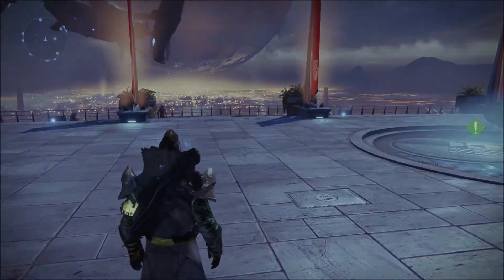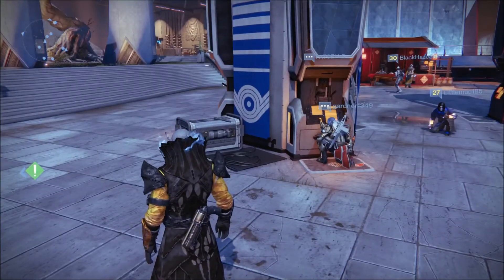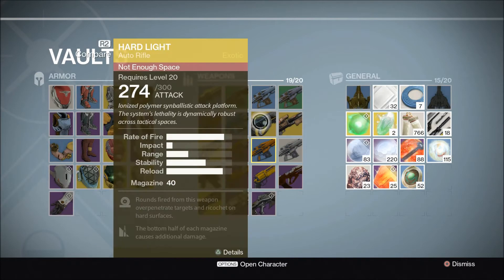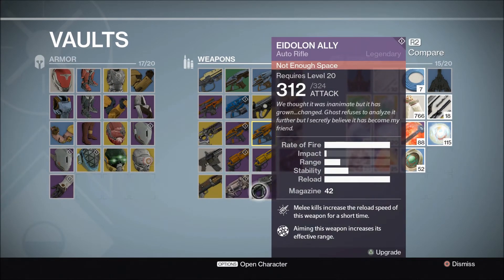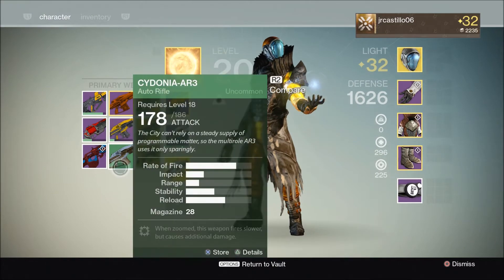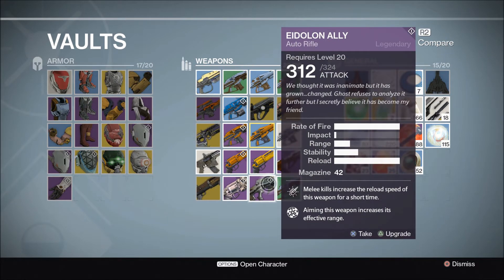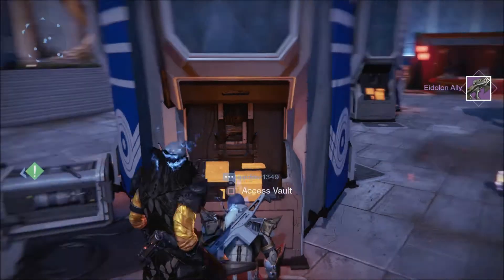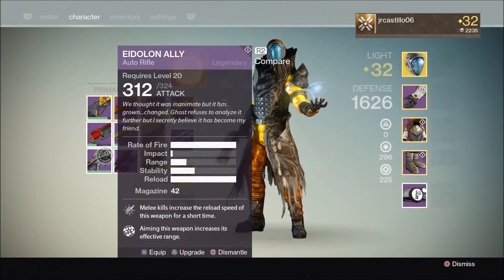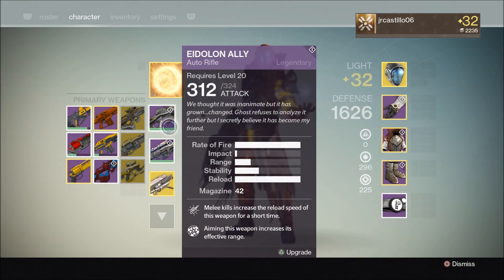That's it on my character. Now we're going back to my brother's character, which is a 32 Warlock. We're going back to the vault right now. We're going to pick up his Eidolon Ally, which already has everything on it — if it didn't have everything on it, why would I even be making this video? We're going to vault that, make some space, bring it in — there we go, we got the Eidolon Ally.